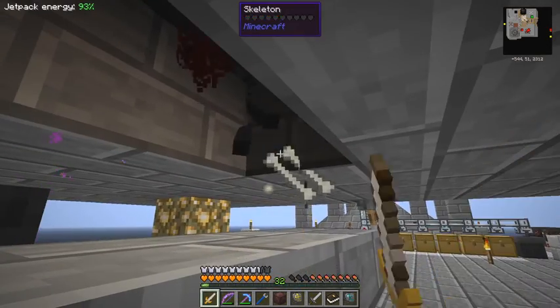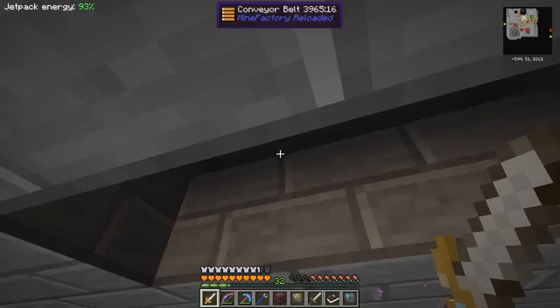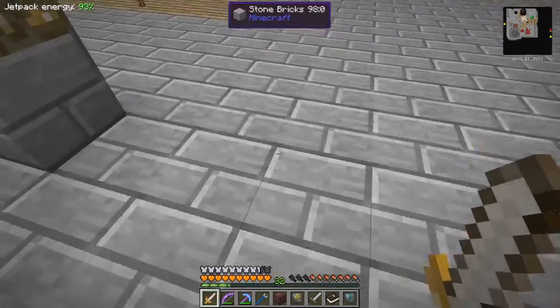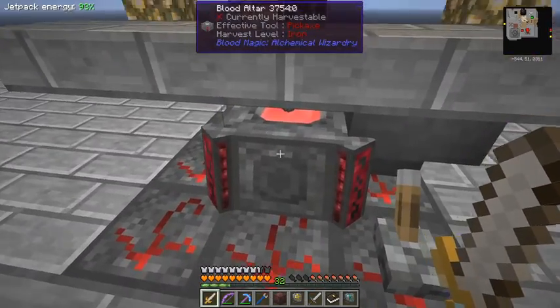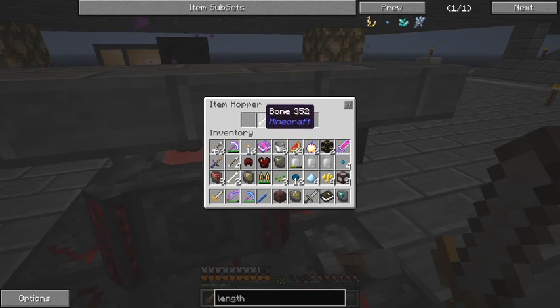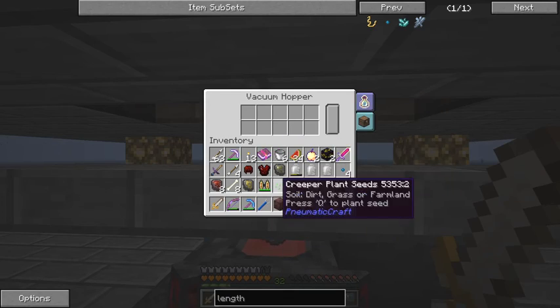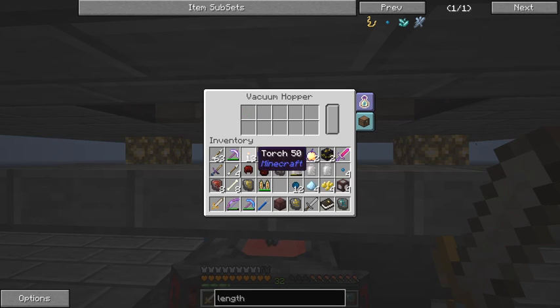It seems to be quite good at attacking the mobs. The spider's the only one in there. Look how much we've got in this altar now. Have we got enough for the next one? I forgot to turn that off, so I picked up all the junk in the altar. Let's come over here and get rid of the stuff we really don't need - bones, arrows.